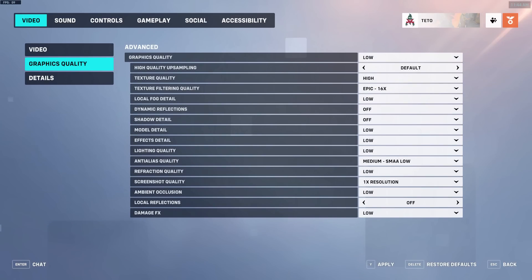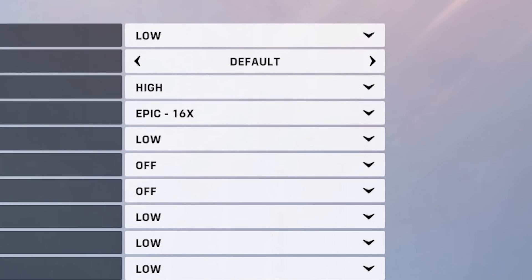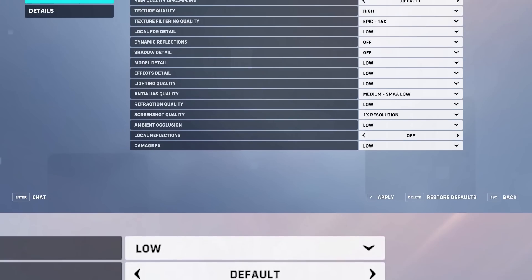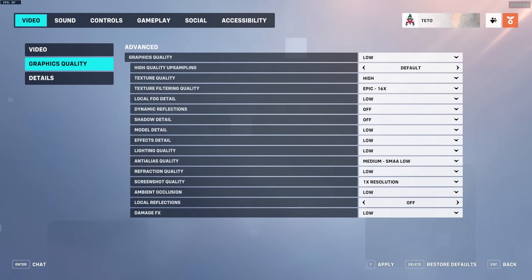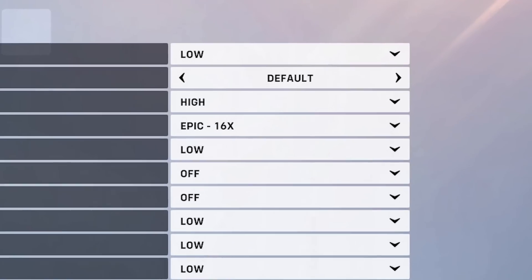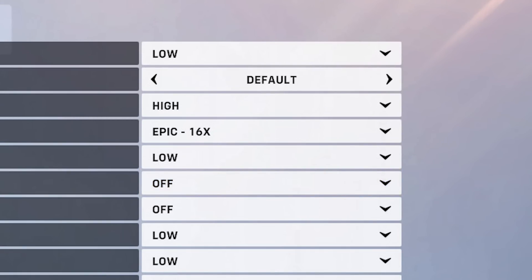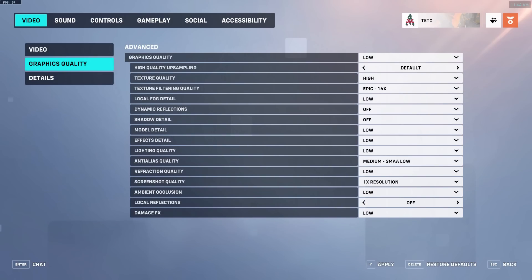Graphics quality. Local fog detail — turn this to low. This setting impacts performance quite a lot and can be visually distracting for most players. Dynamic reflections — turn this off. Dynamic reflections are the most FPS-intensive setting in the game and enabling them will completely tank your frame rate.